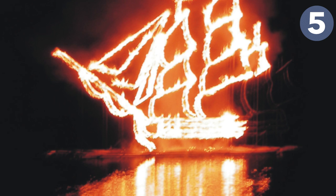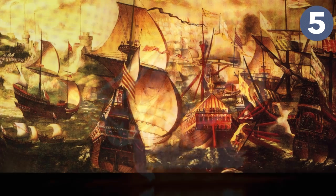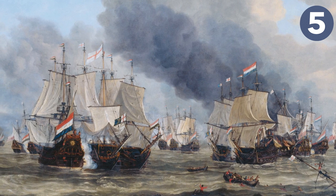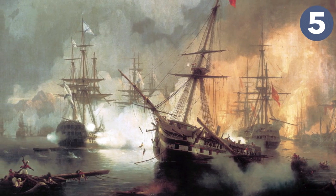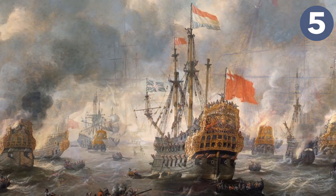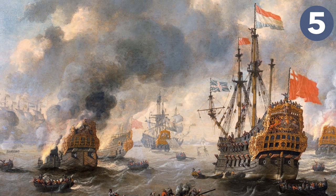Number five: the hellburner. Hellburners were specialized fire ships used in the siege of Antwerp during the 80 Years' War between the Dutch rebels and the Habsburgs — essentially floating bombs, also called Antwerp fire, that did immense damage to the Spanish besiegers. They've been described as an early form of weapons of mass destruction. The fire ships sent against the Spanish Armada on August 7th, 1588 were mistaken for hellburners because instead of being small typical fire ships, they were eight massive warships sacrificed for the attack. They weren't as deadly as a regular fire ship, but they successfully broke the fleet's formation and morale, with their mistaken identity contributing to the panic.